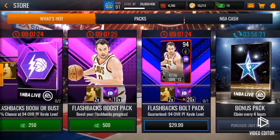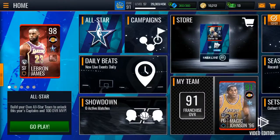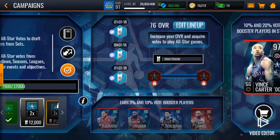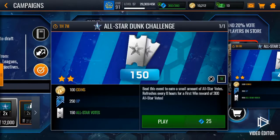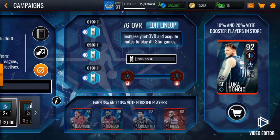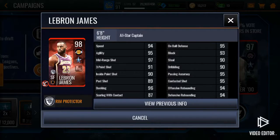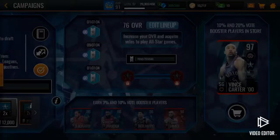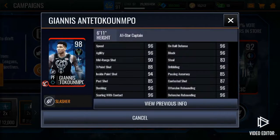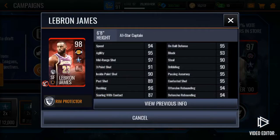They also dropped a new 94 Kevin Love. I'm not going to say this is the best All-Star promo because Season 1 was the best, but this is totally second — last season's was terrible. Here's 98 LeBron, pretty decent, and here's 98 Giannis, pretty good. That's the campaign — hope you guys enjoy it, peace!